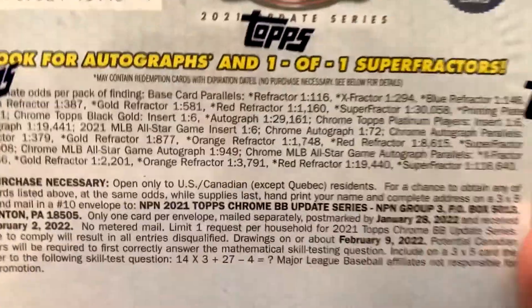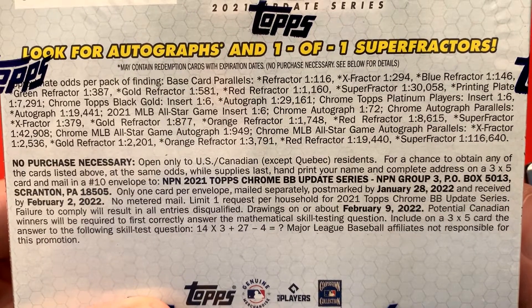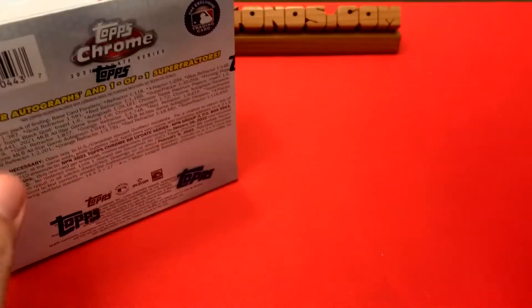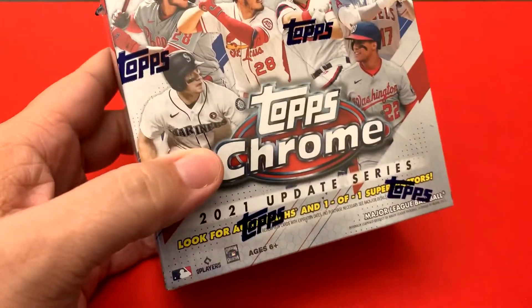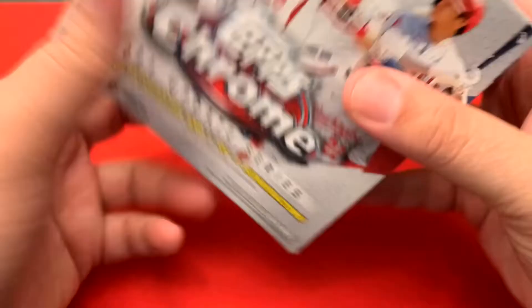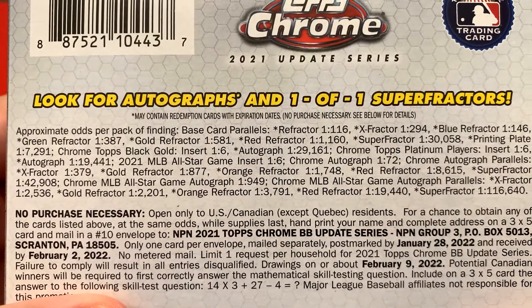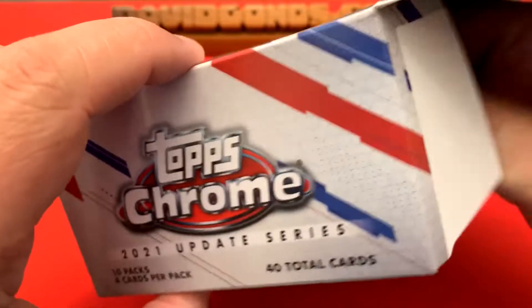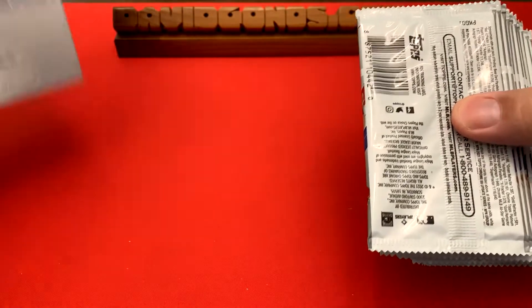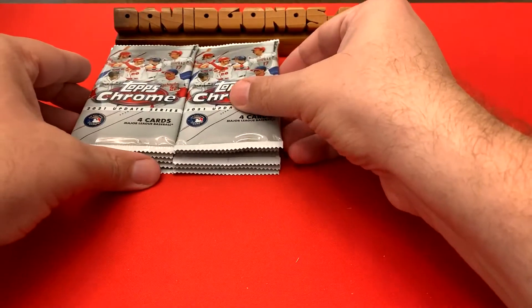Let's give you the odds right here. Obviously a superfractor or an autograph would be pretty cool, but we're mostly likely going to get the purple refractors. We'll also get a Topps Black Gold — those are about one in every box — which I love because that's like a flashback to the early '90s Topps series. A couple other inserts in here too, and an all-star game insert. There are 10 packs in here, four cards per pack.